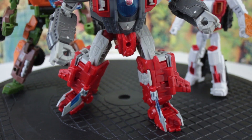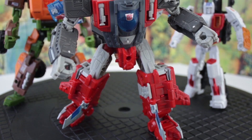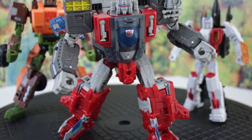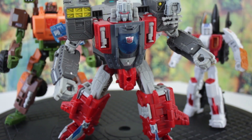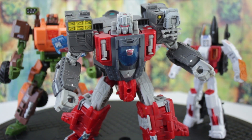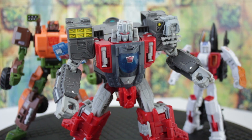30 years has been good to Broadside. His robot mode is a chunky, well-articulated beefcake. The blue-gray and red color scheme feels like Broadside for those of us who maintained a connection to the look and concept of the character, even in the absence of an acceptable toy to put on the shelf. The only thing he's really missing is a waist swivel, the ability to look up and down, and a big honkin' axe.